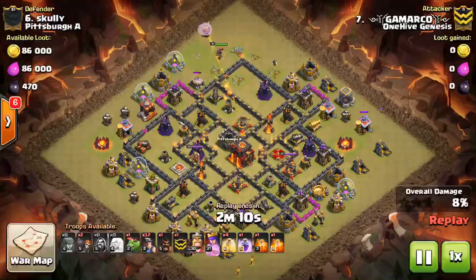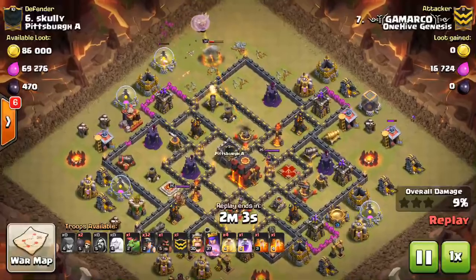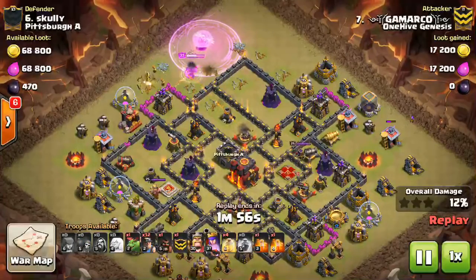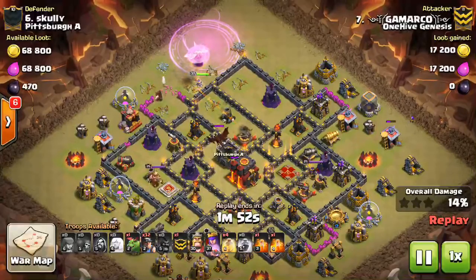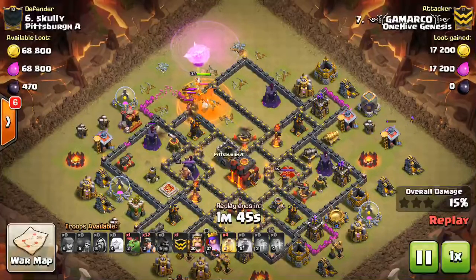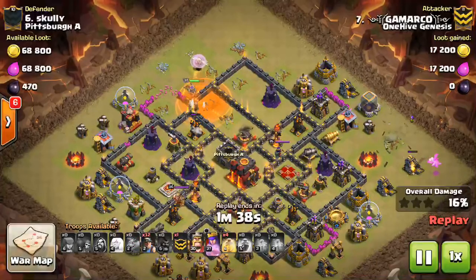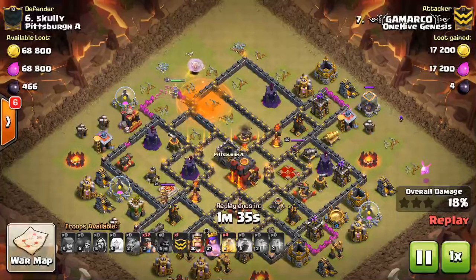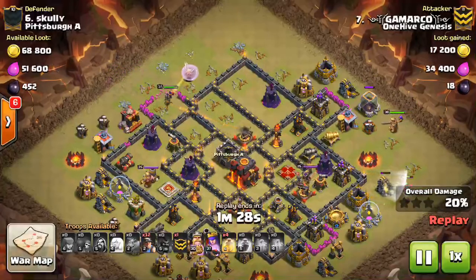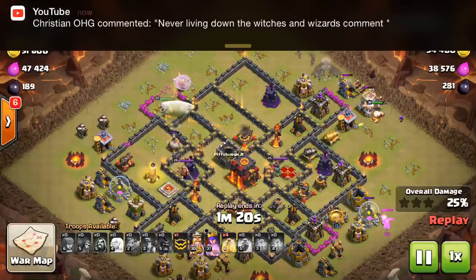Let's take a look at this Town Hall 10 attack. Queen Walk miner attacks are really becoming a thing, which is weird because as soon as the healer nerf came out, I thought we wouldn't see many Queen Walks at Town Hall 10 since they're kind of risky, especially with the possibility of a Seeking Air Mine hitting your healers. But it almost seems like we're seeing them more nowadays paired up with miners, because they make a good combo. The Queen Walk doesn't take a lot of spells, which allows you to bring quite a few miners — usually one or two rages — and you still have plenty of troop space for miners and heal spells.